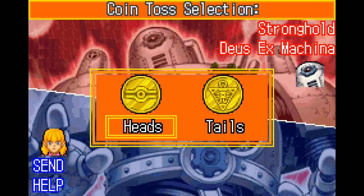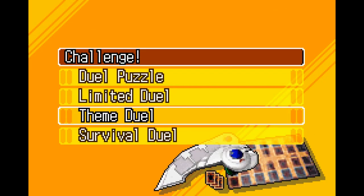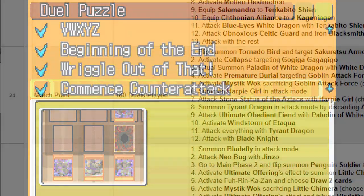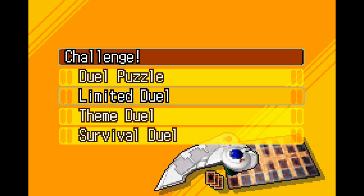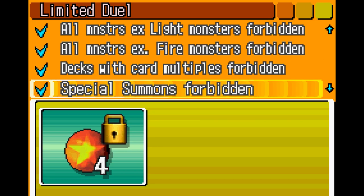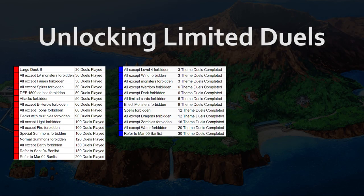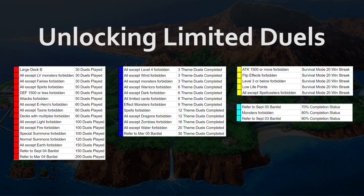And neither does campaign mode. Upon first inspection, you'll notice that most of the challenges are locked at the beginning of the game. There are a total of 35 duel puzzles, and in order to unlock the last one, you will need to play 200 duels. The second category, limited duels, places a restriction on your deck such as only having fairy type monsters. There are 4 different ways to unlock limited duels: duels played, completing challenges of the other type, going on a survival win streak, and having an overall completion status at certain percentages.